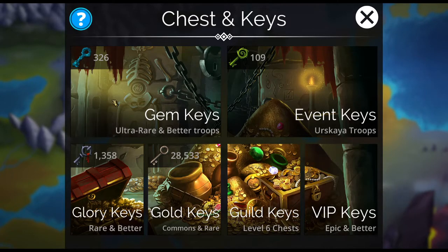Next up we have glory keys, gem keys, and guild keys. These three types can get you a mythic — there's a possibility. So you want to save these keys if you can. When you're lower level it's kind of hard because you really need troops. But if you can, save your keys till the first Friday of every month when a new mythic is released. During that first week you have a higher chance of getting that specific new mythic — not just any mythic, that specific mythic.